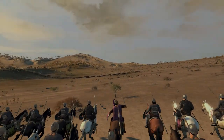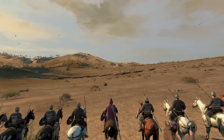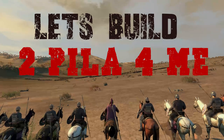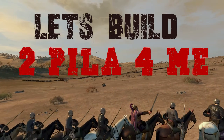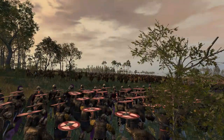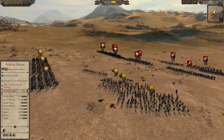What's up guys, Blademaster here bringing you the second episode of the Let's Build series where I show you interesting builds that are also powerful, or powerful builds that are also interesting. In this episode we will be looking at the 2 pila for me build, which is specific to the Eastern Roman Empire. This build is very strong against rush builds but needs a bit of babysitting if you really want to maximize its potential. It combines both the aggressiveness of Tugmata and Heteraea guards with the defensive capabilities of the cohorts, while also adding a ton of javelins to the mix.